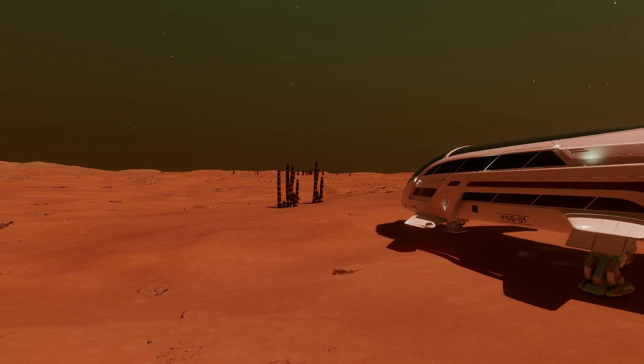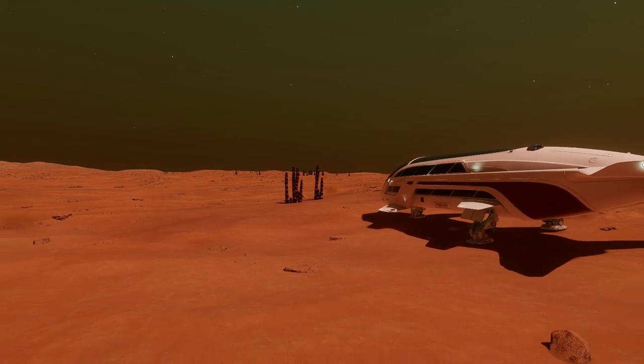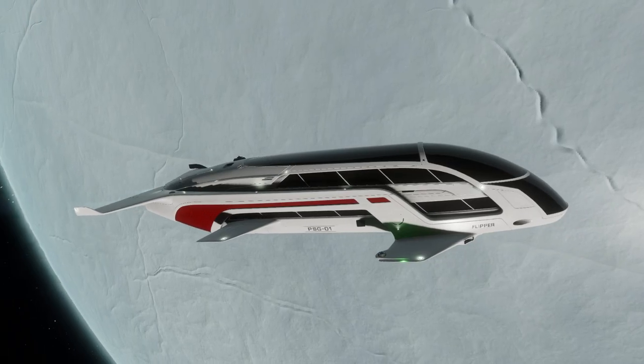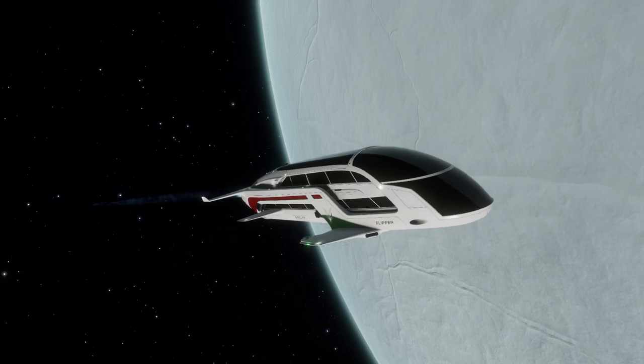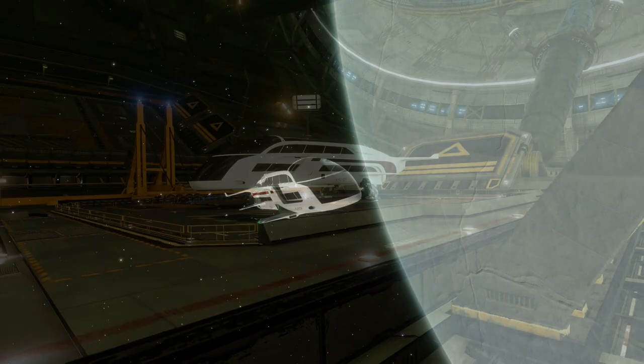I'd love to see what's behind those proportionally massive windows, especially as the Dolphin is only one of three ships that can equip luxury cabins for the more discerning passenger. It's something that's only available to Saud Kruger ships, because ships made by other manufacturers are simply unworthy.